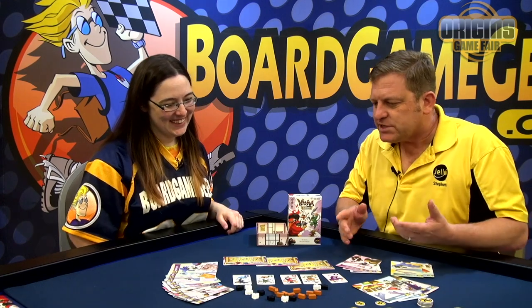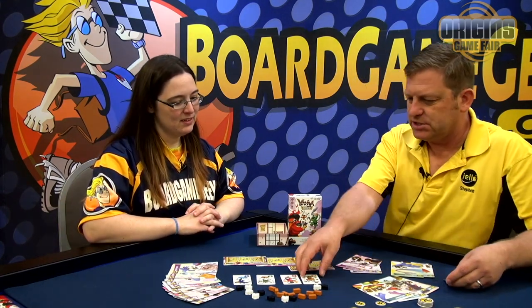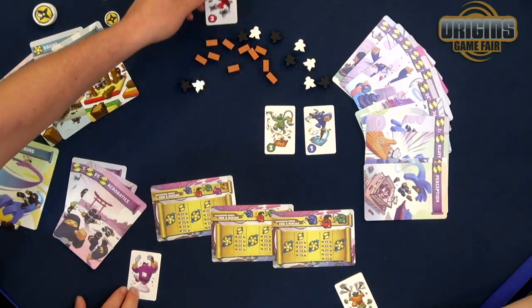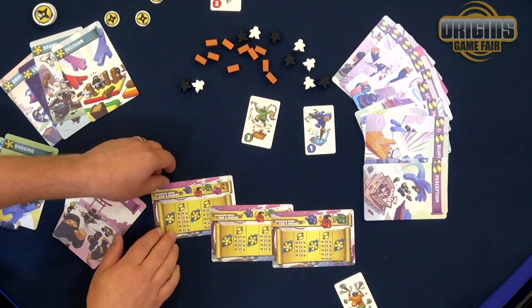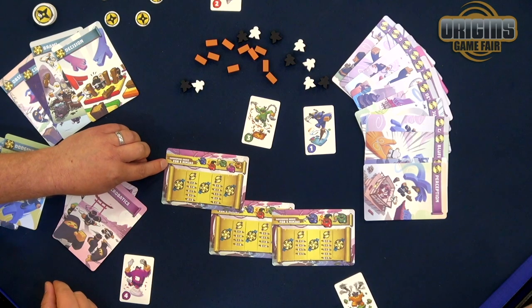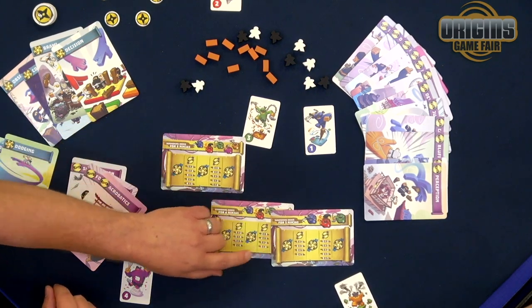In order to first assign each student a number, we're going to randomly assign numbers. We'll have you be number five, I'll be number four, number two, and then three and one — those watching at home can be two, three, and one. For five players, five ninjas, we're going to take this particular board. But there are versions for four and three players as well.